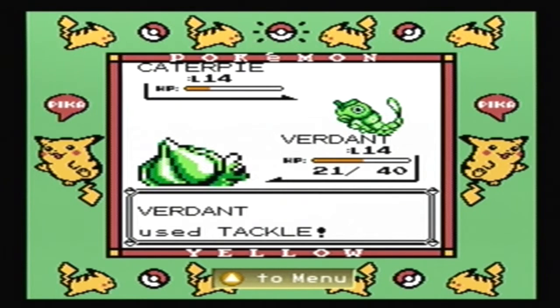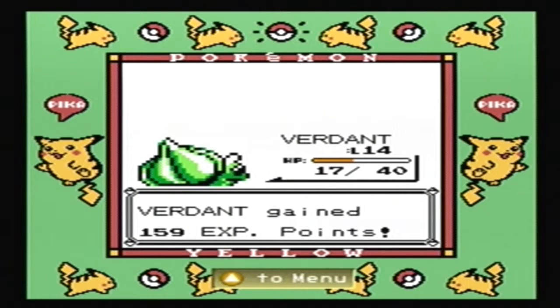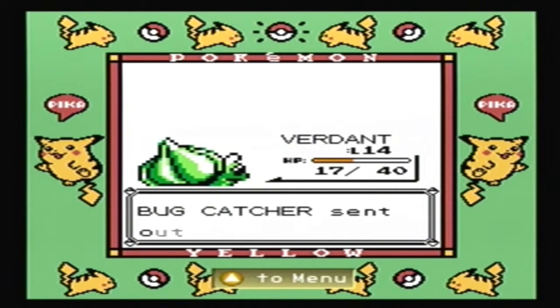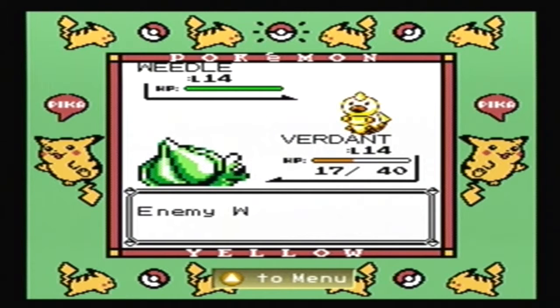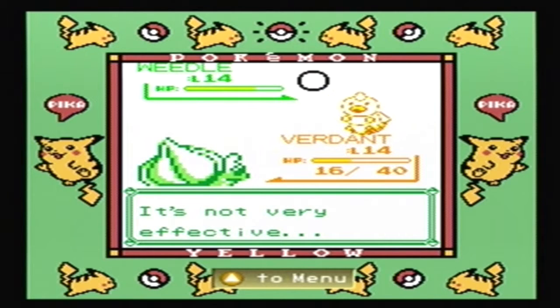Stringshot doesn't make any difference - I don't know why the AI thinks that would have been decent. Vine Whip. I forget what level it learns Razor Leaf. Razor Leaf is a decent bit better than Vine Whip, but slightly less accurate by like 5 percentage points or something. Let's try Leech Seed. It can't be poisoned because it is half Poison type, which is awesome.